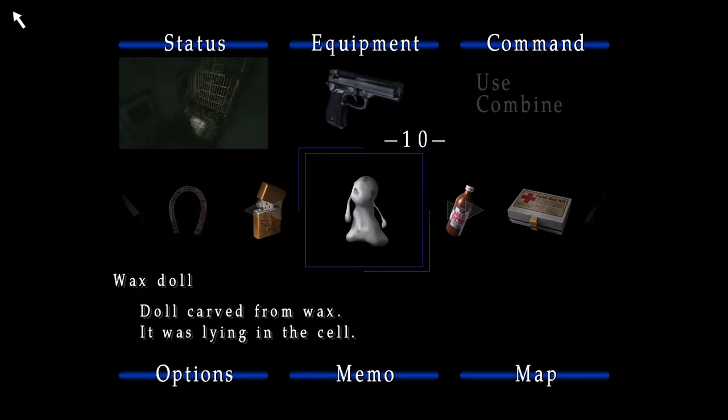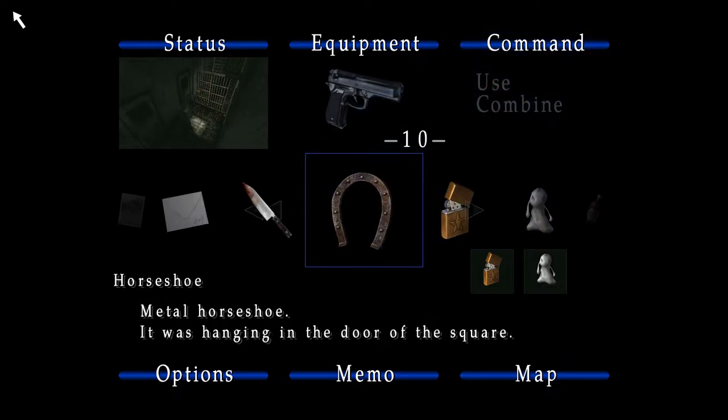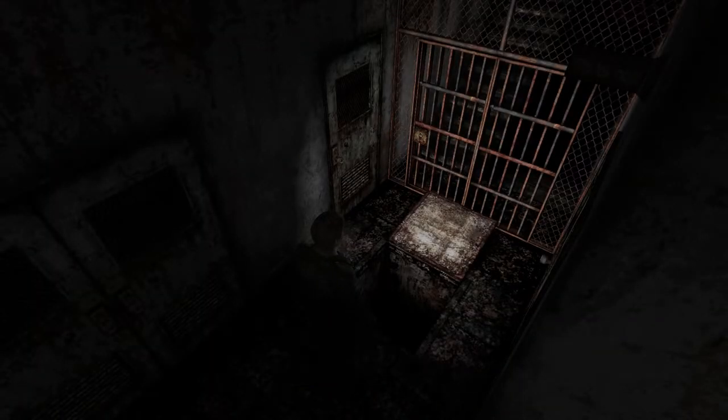So again we have to combine these items. I guess the idea is that we're going to use the wax doll, melt it with the lighter, and somehow attach this horseshoe to it to make a handle. Bit strange but okay. And I didn't even mention the horse hoof sound effects that were in that area — I don't even want to call it a puzzle. I'm actually really surprised that with those tablets that wasn't a puzzle.